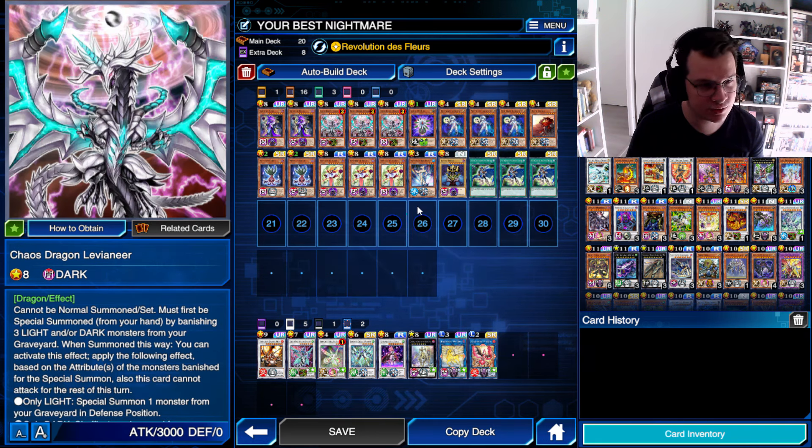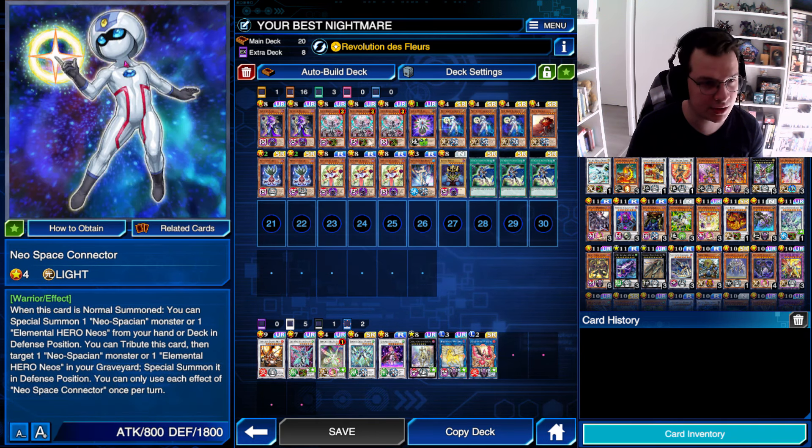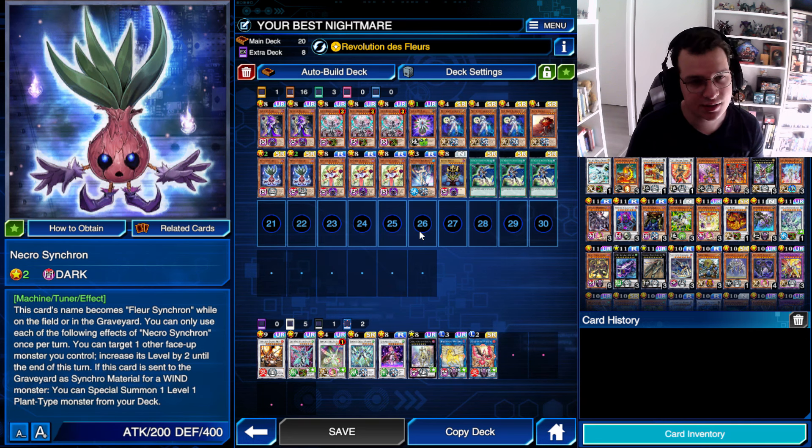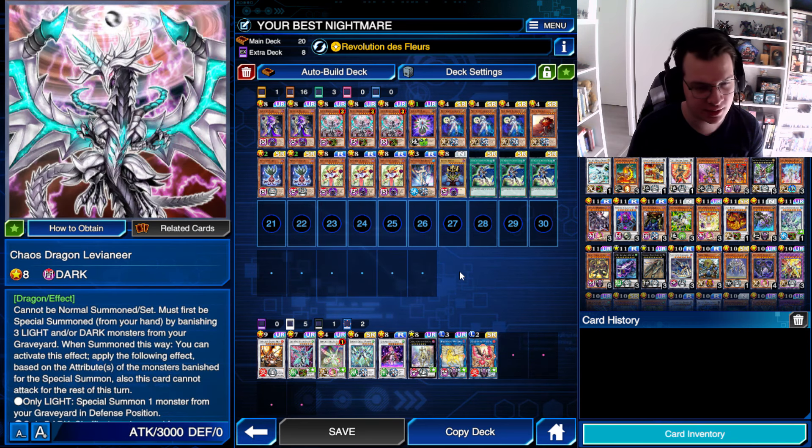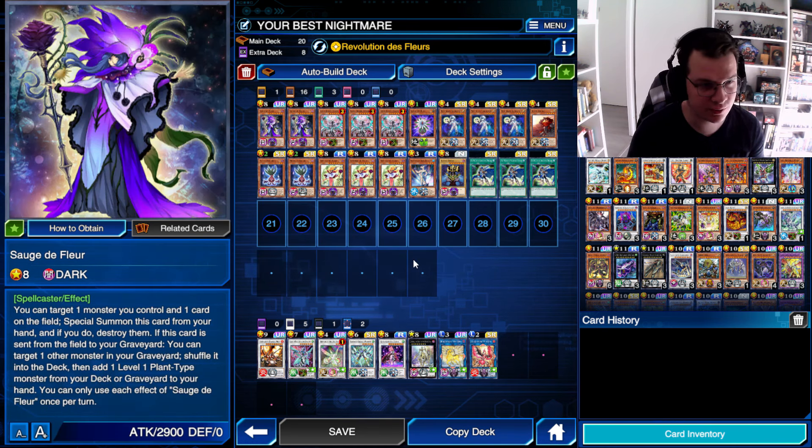We also play Chaos Dragon Levinir because we are playing a significant number of Lights and Darks, so that we can have even more material for Rank 8 plays. Dawn Knight is here also — that's another way you can easily get some Light in rotation for Levinir. And that's just the deck, it's pretty simple and pretty straightforward. I'm just going to show you a replay now.